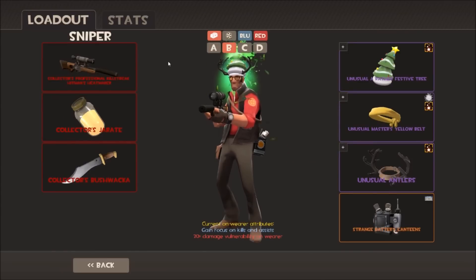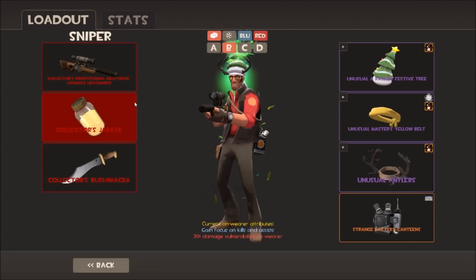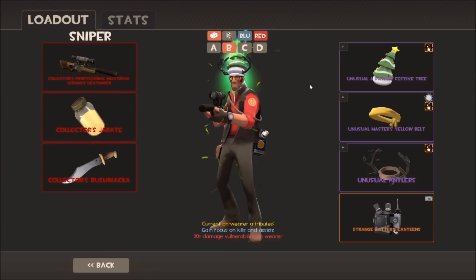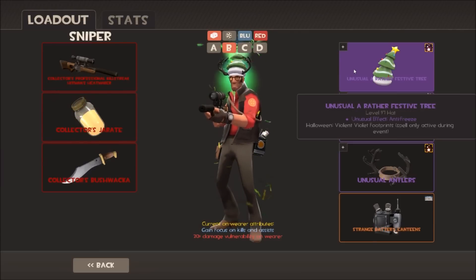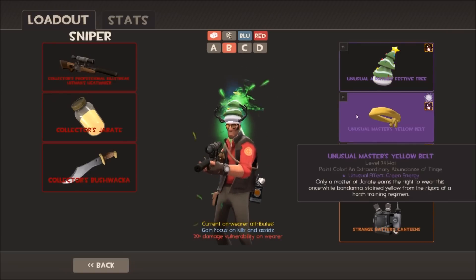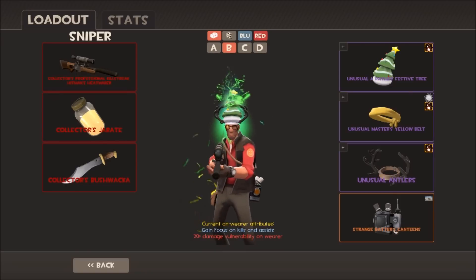I have a couple of different Sniper loadouts. This one is for MVM - all collectors weapons: Collectors Heatmaker, Jarate, and Bushwhacker. The Bushwhacker helps with the Buff Banner mini crits on tanks, and Jarate slows stuff down for mini crits. For cosmetics: my Rather Festive Tree with Antifreeze effect, Yellow Belt with Green Energy, and Antlers for that triple green look - slightly different greens though. I've also got a strange Battery Canteen for MVM.